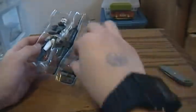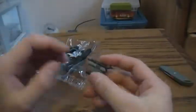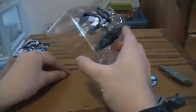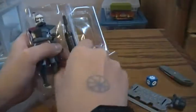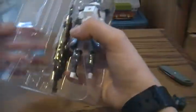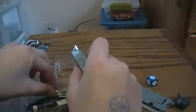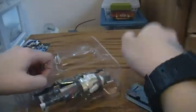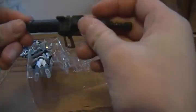He's got a stand, a die, and what looks like his little backpack or whatever. Just cut out the twist ties or elastic bands real quick. And here's a little rocket launcher or whatever.